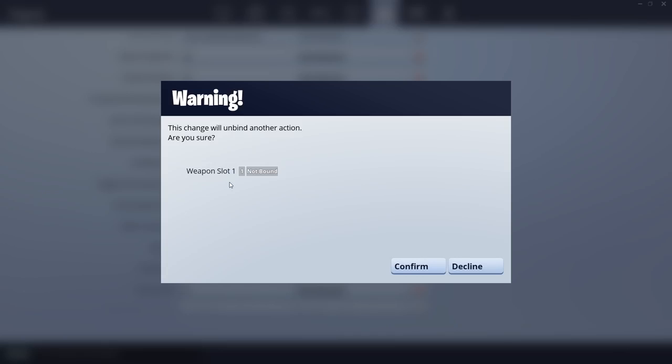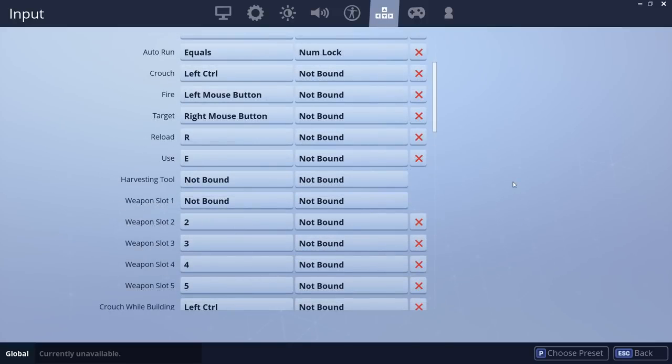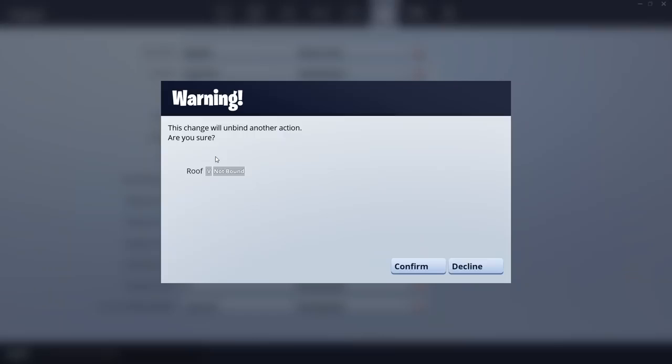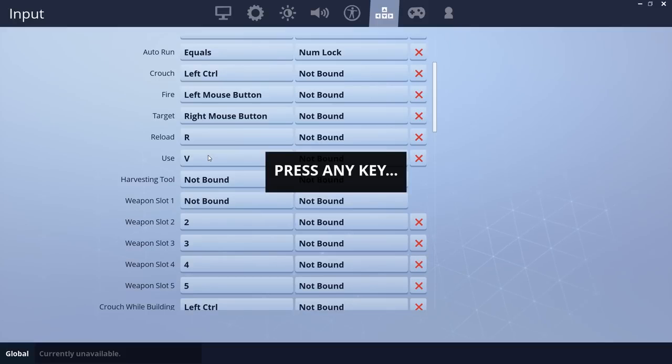A decent workaround is to move your weapon slots to 2–6 and bind your pickaxe to 1. The use button is bound to E by default; changing this is more a matter of preference. If you feel E can be more useful for a build or weapon, try rebinding it to an extra mouse key or another key close to WASD. Myth and CypherPK, for example, have use bound to V, so they can have E bound to an important build or weapon.